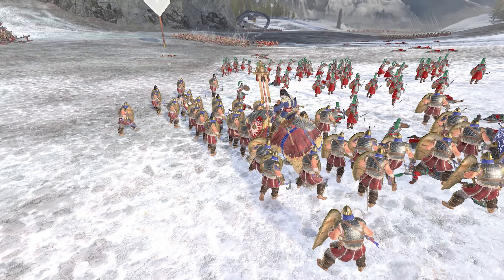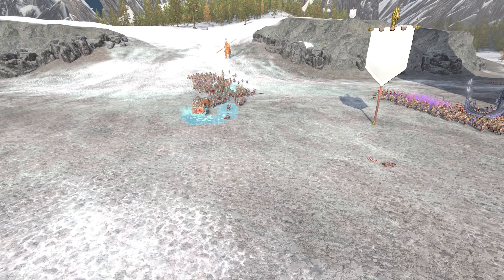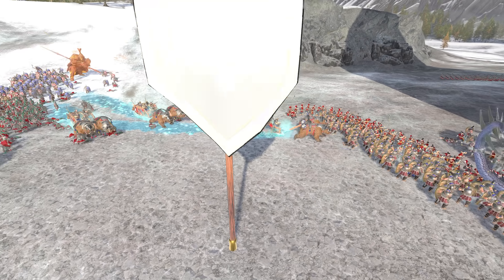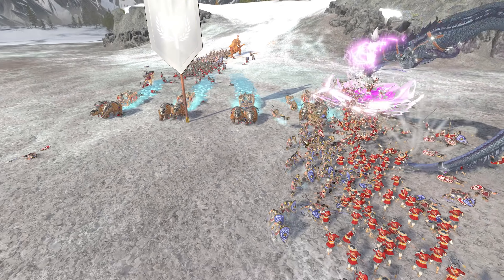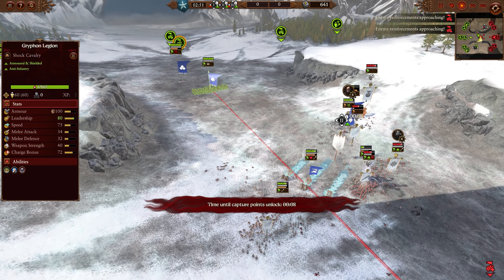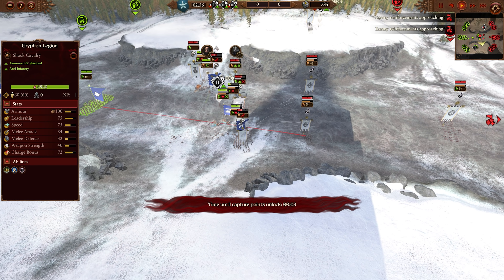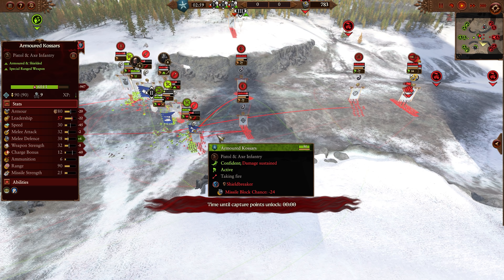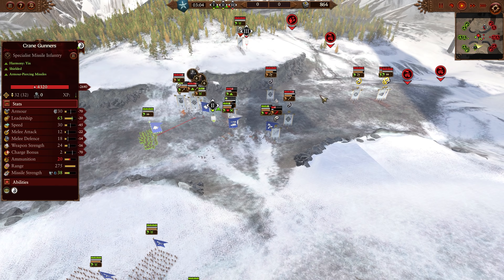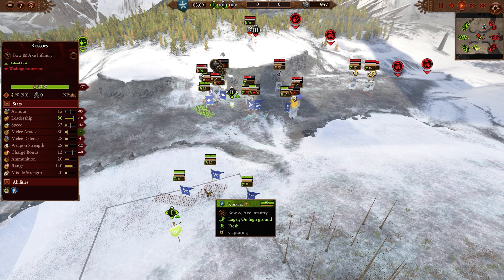The armor-piercing damage on Kosteltine is definitely very legit, so he can provide some anti-infantry support — as can the Bear Sleds, coming in here and getting a nice downhill charge. The Sentinel's biggest weakness is its slow speed, and against Kislev, who can definitely take advantage with mobility, the Griffin Legion are coming in — upper-tier Shock Cavalry with 100 armor, 72 charge bonus, 40 weapon strength, 12 armor piercing.